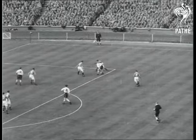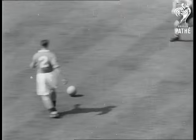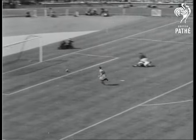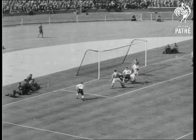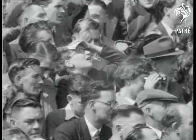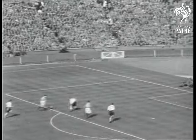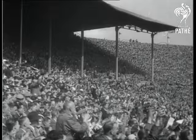Bolton keep up the pressure and Blackpool's defense seems far from confident, but Shimwell gets it clear of the goal and manages to force a way through the attackers. Blackpool back Garrett sends it up to Lofthouse, who shoots, but it hits the upright. In comes Bill Moir, but he too cannot penetrate the defense. Moir, Fenton, and goalie Farm scramble for it, but Fenton gets it out of danger. Blackpool swing into action again and are soon down by the Bolton goal. Stan Mortenson has a slam and in it goes — Blackpool have got the equalizer.